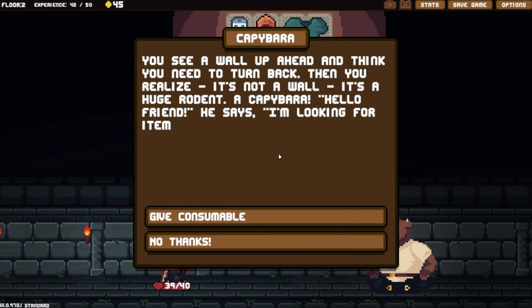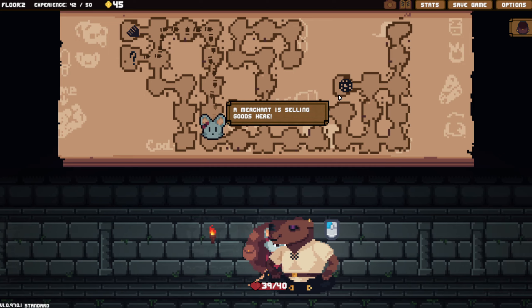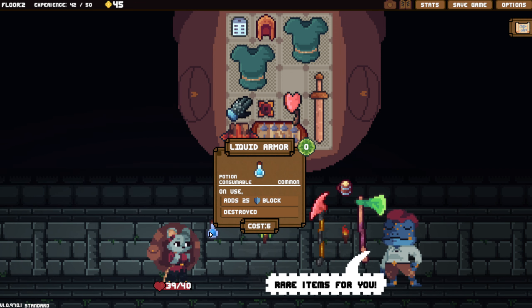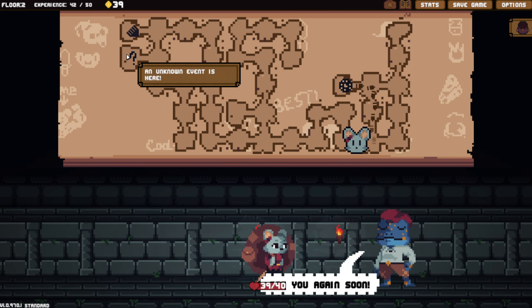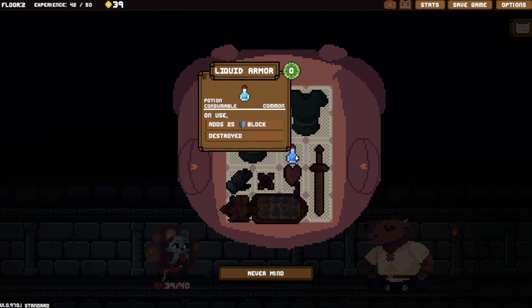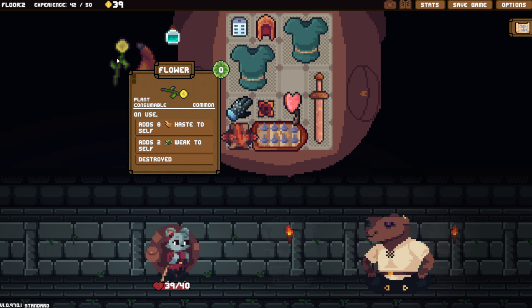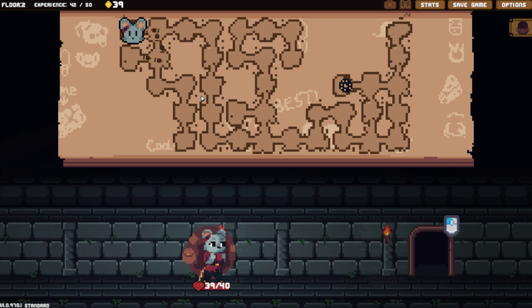We don't have any consumables for you, dude - otherwise I would totally do that. Can we actually buy a consumable for you? I mean, he'll give me an item. There's a consumable - here you go buddy, we went out and bought you a potion. Maybe you wanted one of these instead. Slow to everybody, energy, haste and self. I think we'll just grab the potion and go - seems like the best bet.